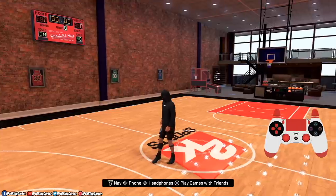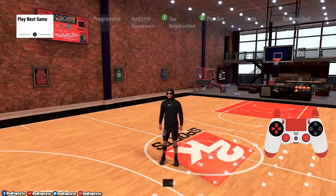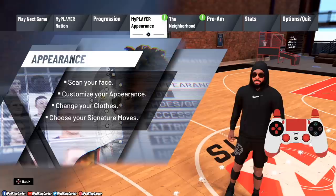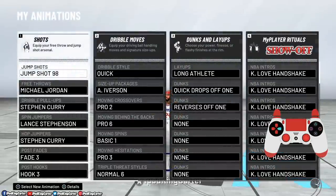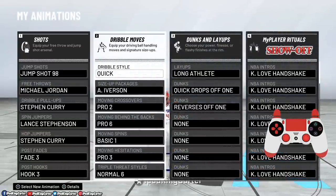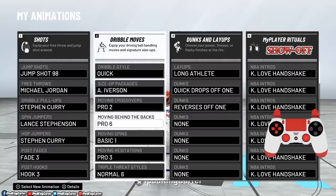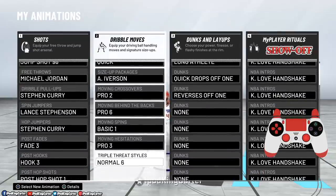I know a lot of people usually do this later in the video, but I'm actually going to show you guys all the sigs I'll be using. You can also go check out his channel where the videos have his sigs available. Controller is on screen. The dribble moves you're going to need: dribble style needs to be Quick Allen Iverson, size-up moving crossover needs to be Pro 2, moving behind the back needs to be Pro 6, moving spin needs to be Basic 1, you definitely need Pro 3 moving hesitation, and triple threat style Normal 6.